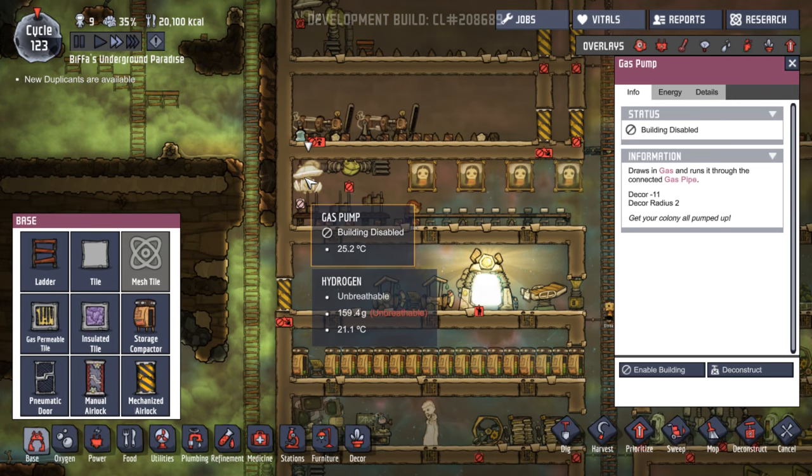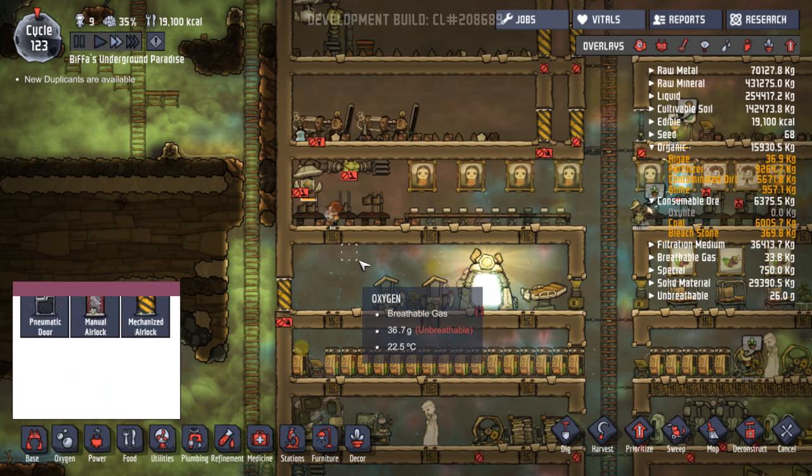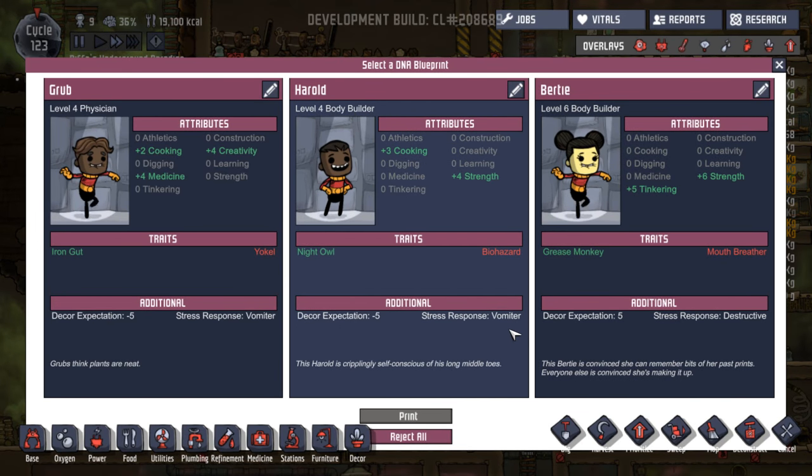What have we got in here? More hydrogen. So if we turn that on and that on, we can get rid of some of the hydrogen. And we have a duplicant — destructive. No thanks.